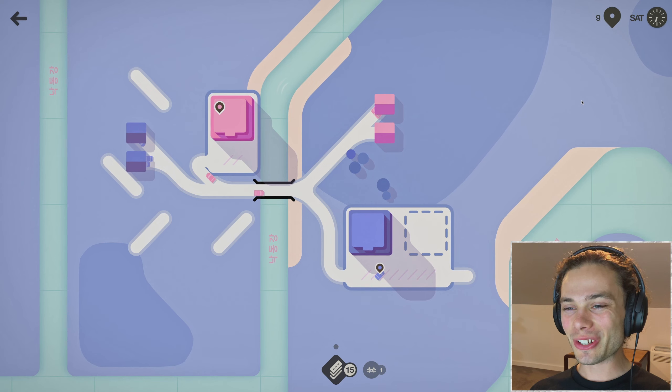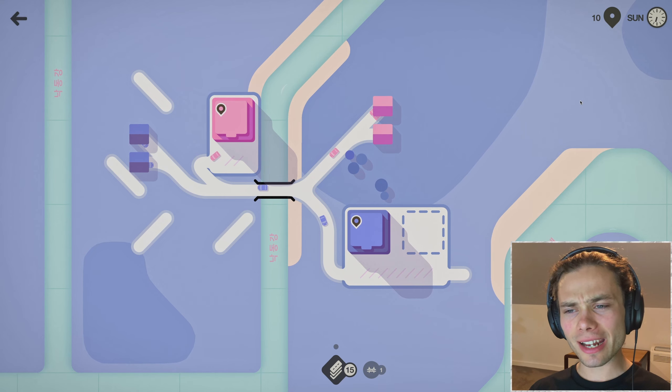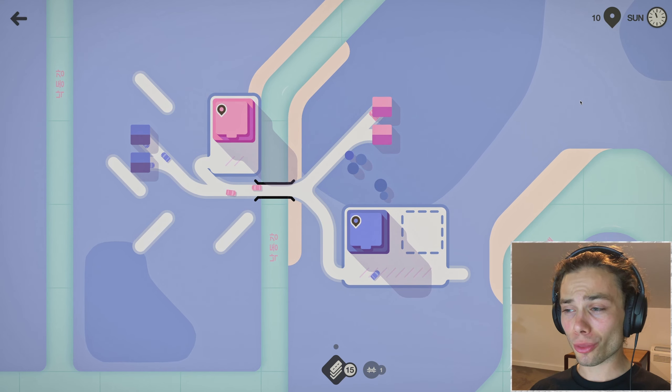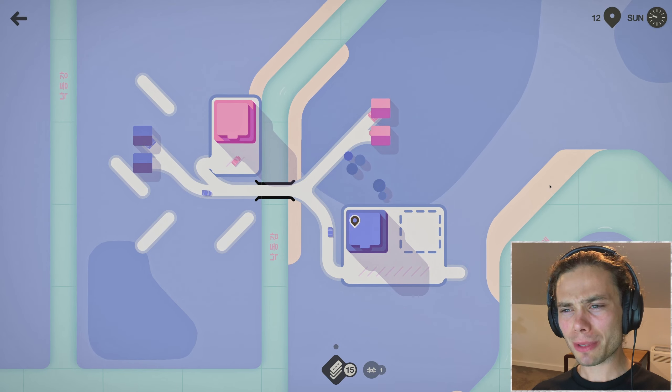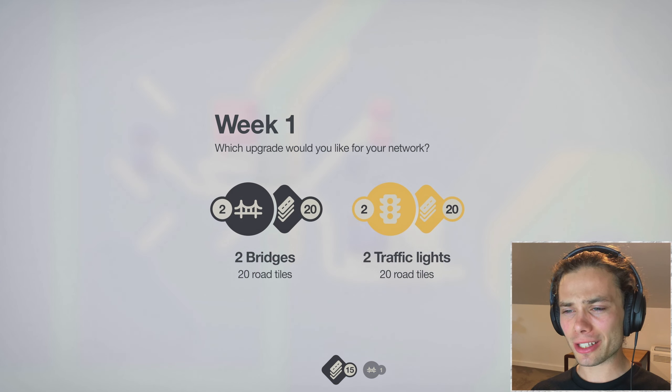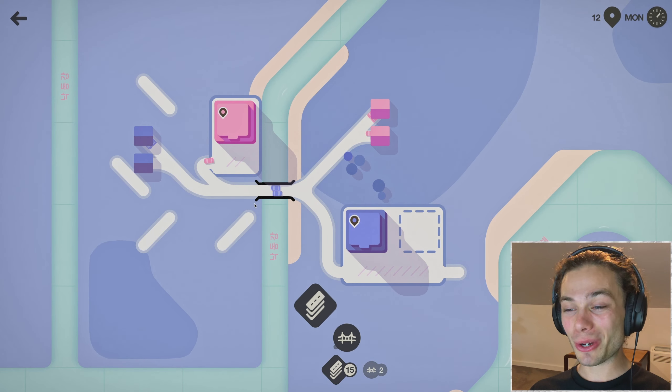We are slowly getting this expansion and I can start to see more of what this river system is going to be like. It's actually interconnected — I was wondering if it was just going to be three vertical lines, but no, there's a bit of a loop. Actually I guess there are two loops, so you don't want to be caught on any of these islands. But it's certainly nice that I got two bridges — that will definitely help out.